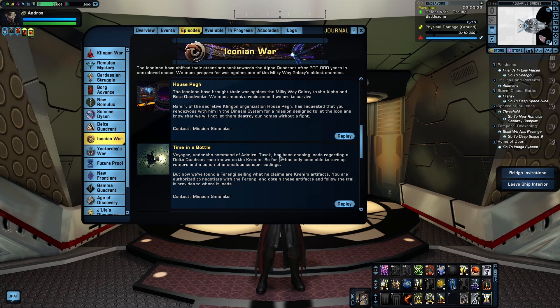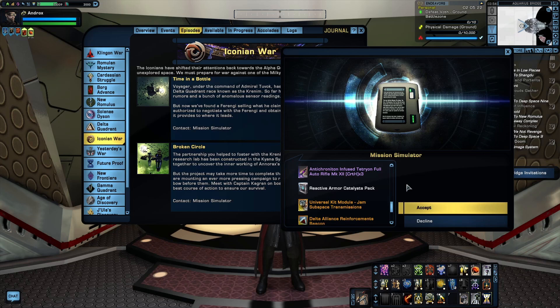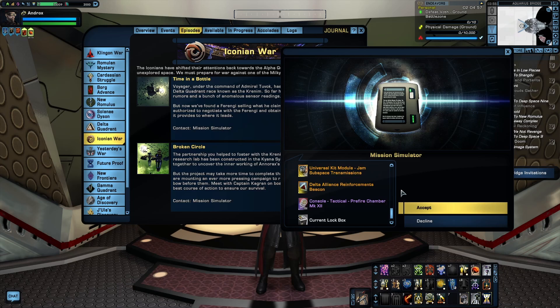The episode Broken Circle, also in the Iconian War Arc, offers two pieces of useful gear. Reactive Armor Catalysts are a consumable device that offer a small heal, but selecting this reward also unlocks the ability to craft them, so you'll be able to keep making them as you need them. The other useful item is the Delta Alliance Reinforcements Beacon, which activates to summon three pilot ships to help you in combat. The nice thing about beacon devices is that you don't actually have to have them equipped — as long as the device is in your inventory, you can still put it on your bar, so there's no need to waste a device slot.